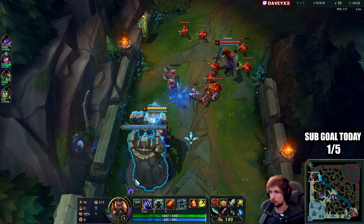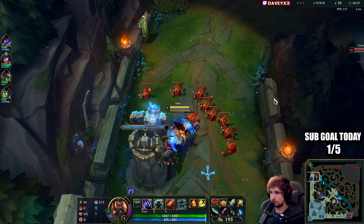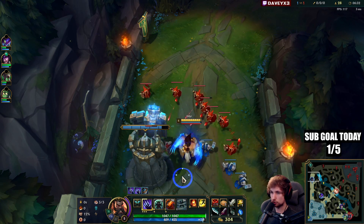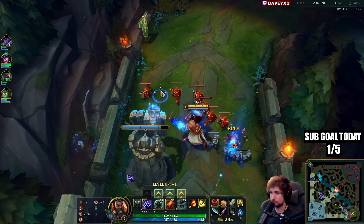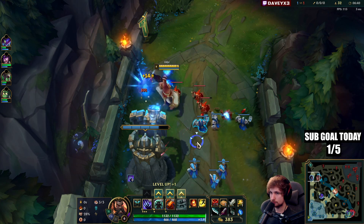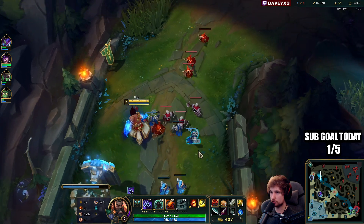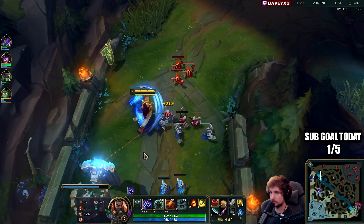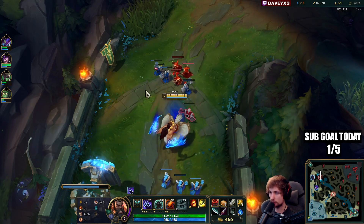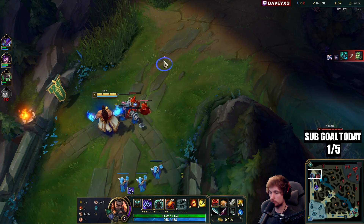Once you have your first item you basically 1v9 the entire game. That's the difference between jungle Udyr and top lane Udyr as well. In top lane we're maxing E after Q because I want the benefits of E for snowballing — I don't care about extra sustain on W because it's already enough with just one point. I want to max E so I can snowball even harder.